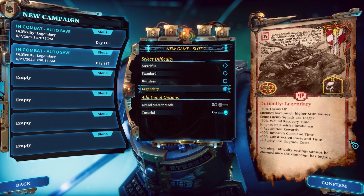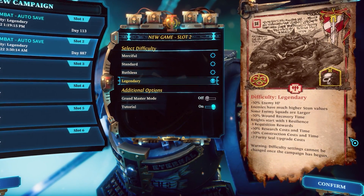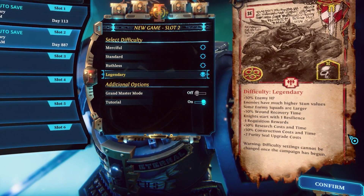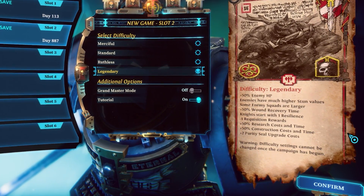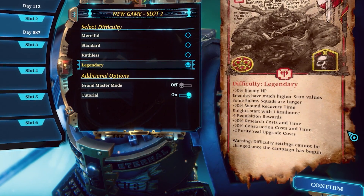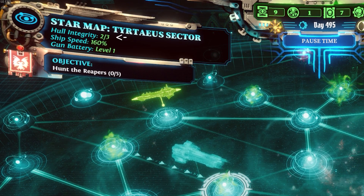On Legendary, you get a massive 50% research and construction time penalty. You also earn less requisition, your knights heal slower, and have less resilience. All of these modifiers work off each other, resulting in compounding levels of difficulty, eventually reaching critical mass and resulting in one final blow. Once your ship hull level reaches zero, it's game over.